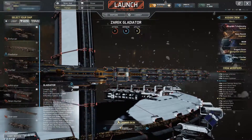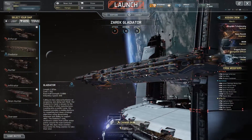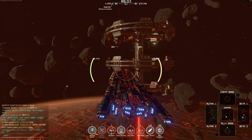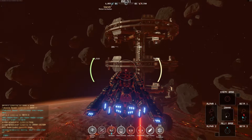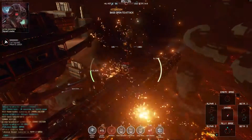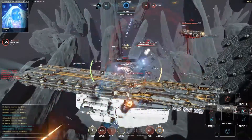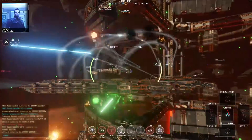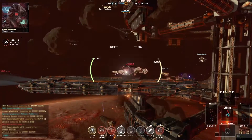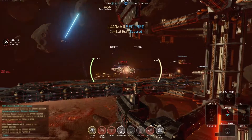Greetings Captains. Zarek Industrial have created perhaps the most intimidating individual ship you are likely to command or encounter in fractured space: the Gladiator. This colossal heavy is the largest ship currently in operation and boasts unparalleled durability. It packs a serious punch with its Gladius cannon and is capable of holding an objective point on its own. While it's a relatively immobile ship, the sheer presence and power of the Gladiator make it a force to be reckoned with in any offensive or defensive skirmish.